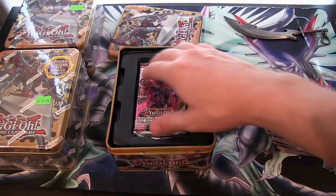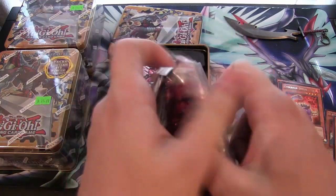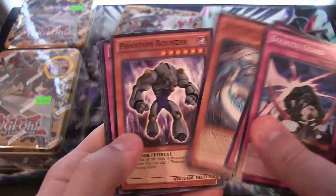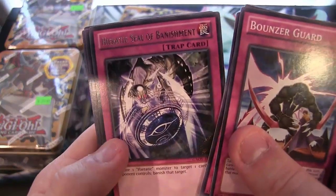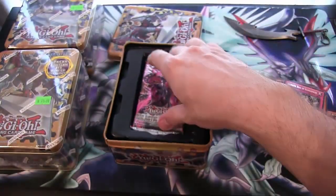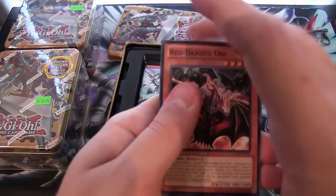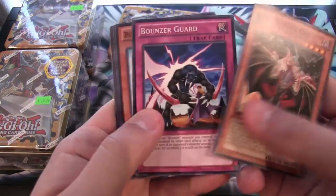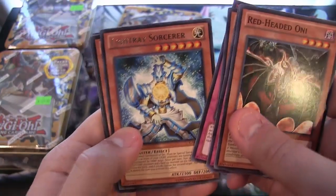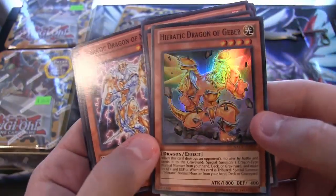Another promo pack — anyone need any Excaliburs? We're gonna have a pretty good amount of promo cards after this. Bouncer Guard — cool archetype. We have a Heretic Cell of Banishment. Mini Guts. Red-Headed Oni — kind of a creepy looking card, actually. Well, I say that and that's the creepiest looking card. We have a Light-Raced Sorcerer and a Heretic Dragon of Geb — looks pretty cool. Yeah, I think it's Geb is how you say it, actually.